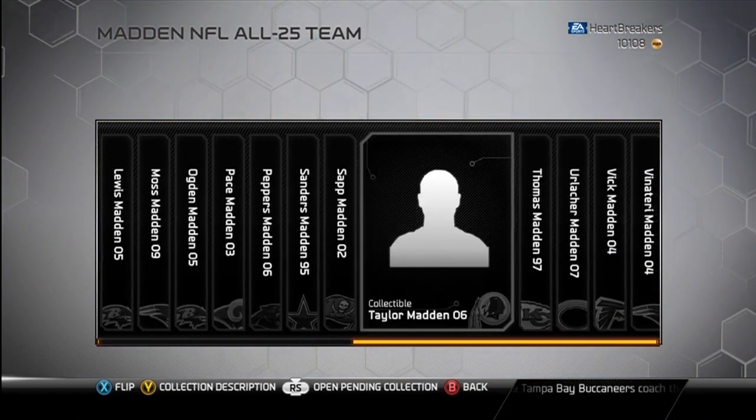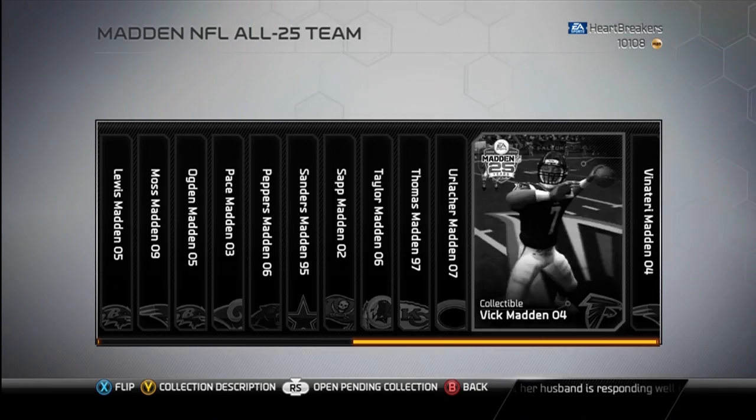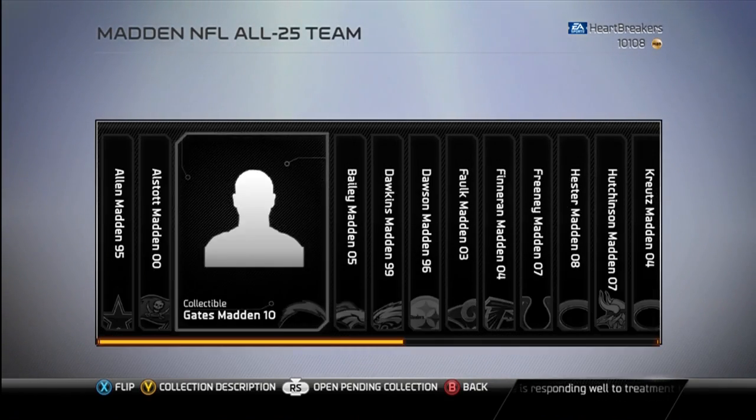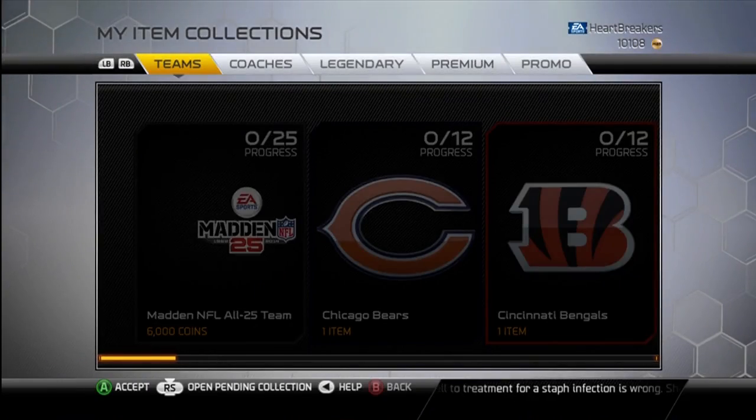I don't really want Deion. Warren Sapp, Sean Taylor, Urlacher, Vic, and probably Venetari. I want the Lechler and Venetari. But I would take any of the other guys — those are just the ones I mainly want.